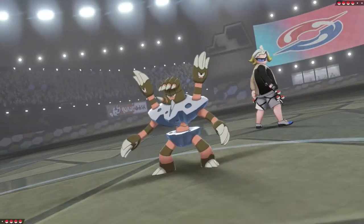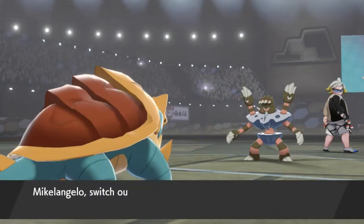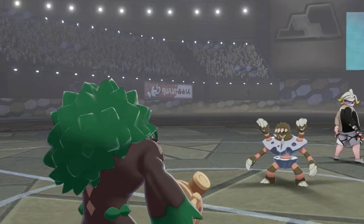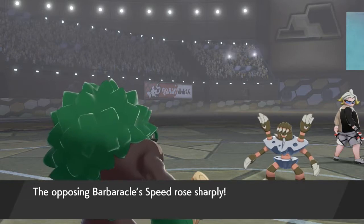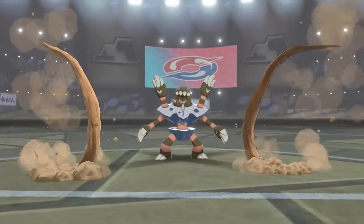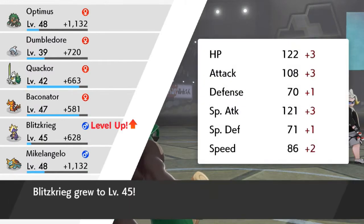He's going to start off with a Barbaracle — it is a rock and water-type Pokemon. So right now we can't do anything except switch out our Pokemon. Let's go straight to Optimus Prime. Here comes a Shell Smash — that will decrease its defense but increase its special attack and attack, so be careful. We're going to beat it like a Chinese drum. Here comes Razor Shell, not so strong. Drum Beating — quadruple damage. Say goodbye. Blitzkrieg levels up. Now it is time for us to take on Shuckle.